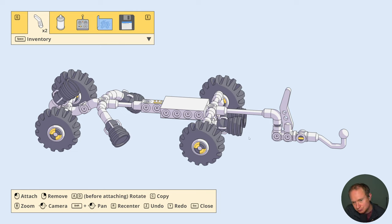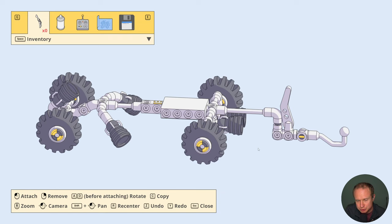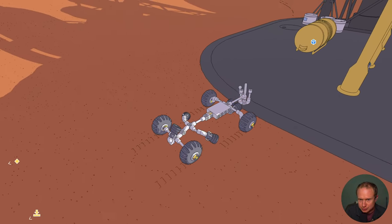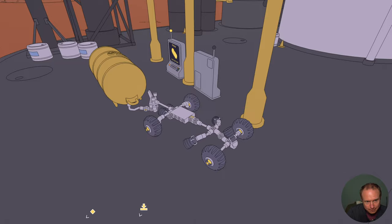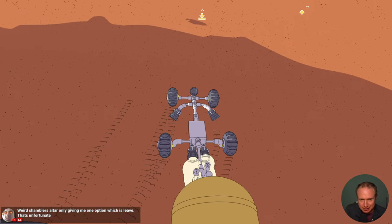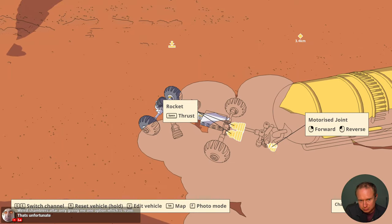All we need now is... we no longer have a mount point for the bearing rotation stopper. But I think we can do that with some of these - they're going to stop it rotating. It's not great but I can work with that. Boom. Let's see what - oh no. Show me thrusters, there we go.